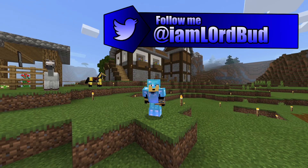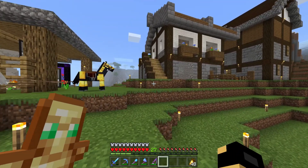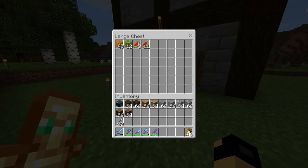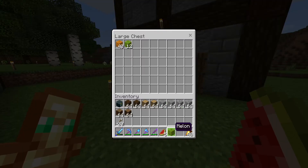Hello there everyone, welcome back to another episode of Frontier Faux. In today's video, we're going to be doing a little bit of work around the base. So this is the base right now — we have a house, and over here we have the pumpkin melon farm that's working pretty good actually. Making me pumpkins, making me melons.